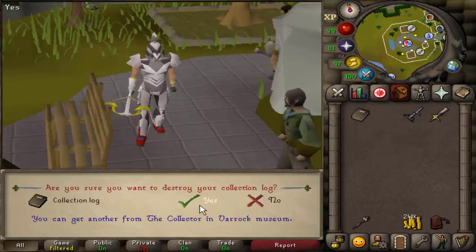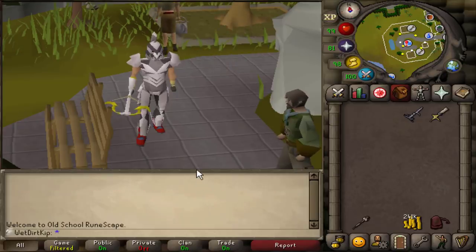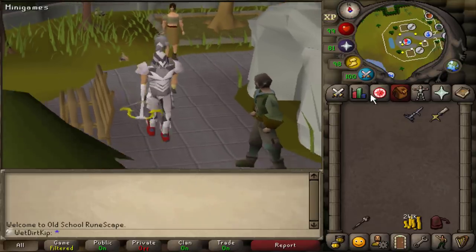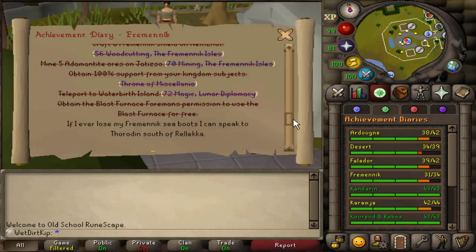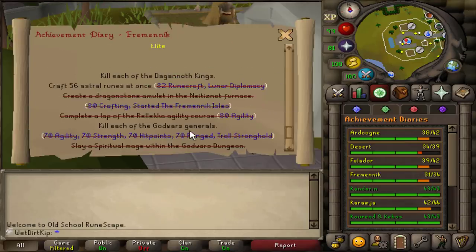So what is the plan now? First things first, before we move on from God Wars, I still want to get one Arma KC because we need that task for the Fremennik Elite Diary. There's a task to kill each of the God Wars generals, so we'll get one Arma KC.